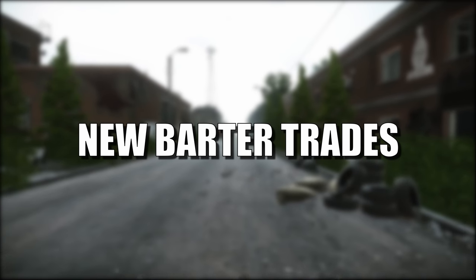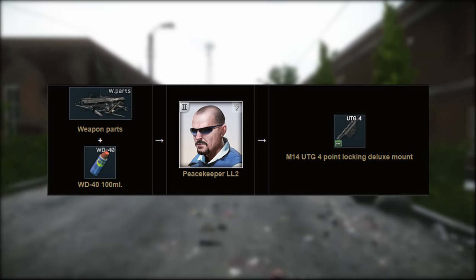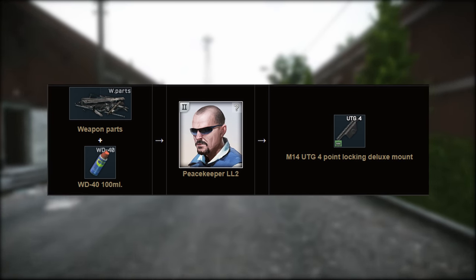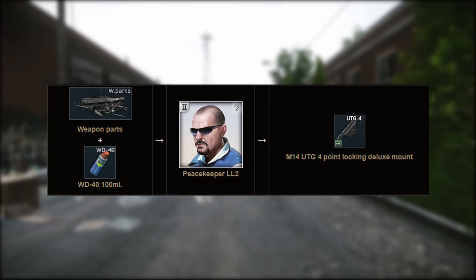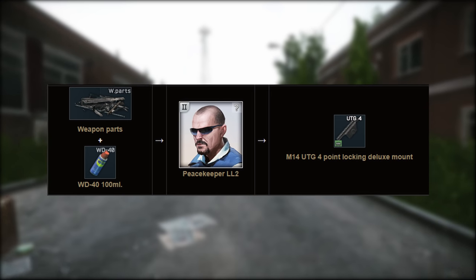And now for new barter trades. Peacekeeper level 2 now has a trade for the M14 UTG 4-point locking deluxe mount, that requires 1 weapon part and 1 WD-40 100mL, and this helps in Gunsmith Part 15.